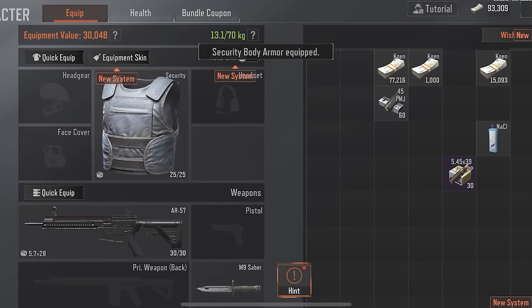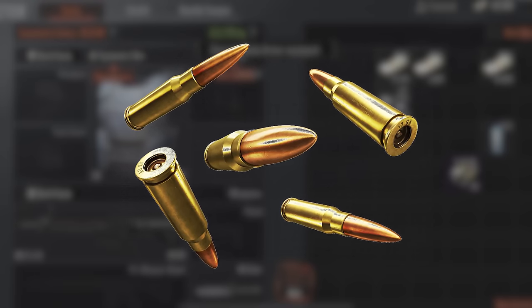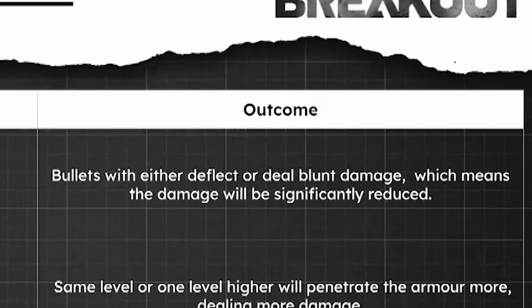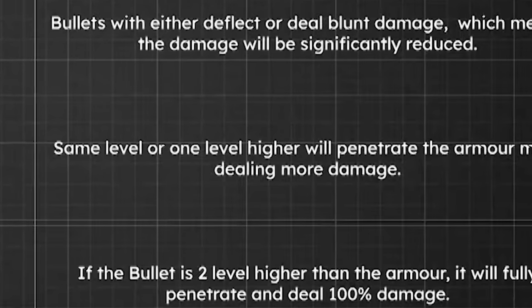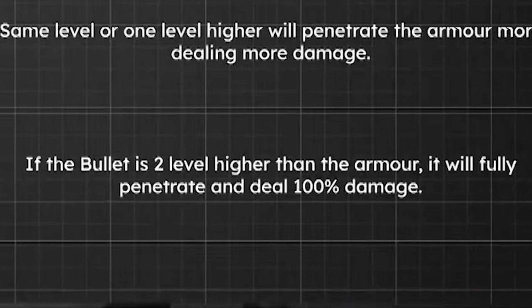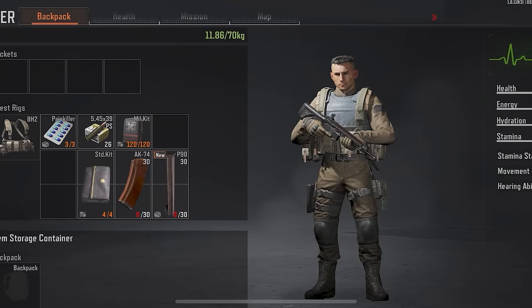The armor system is another aspect that brings more realism to the game. Whether your armor protects you depends on the level of the bullet that hits you — there are seven different levels of both bullets and armors. If the armor level is greater than the bullet level, the armor will deflect the bullet causing no damage. If they're the same level, the bullet will go through and damage the armor. And if the bullet is two levels higher than the armor, the armor won't protect you at all and the bullet will deal 100% damage to your body. The armor system is quite realistic in this game as well.